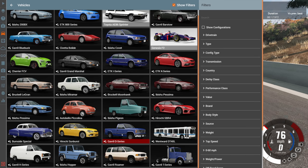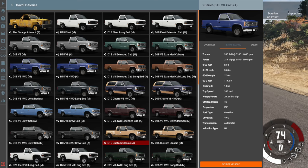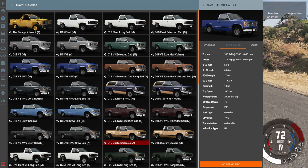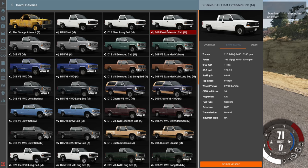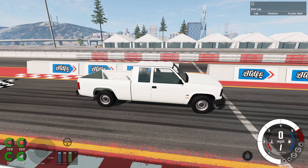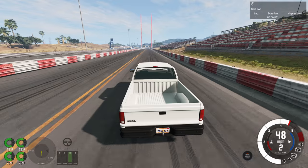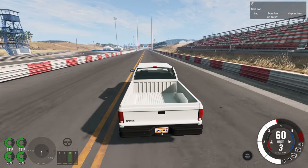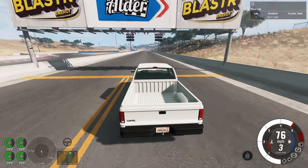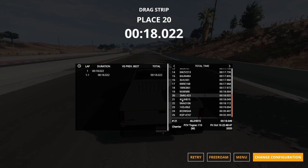Next we're going to the D-series. I think it'll be slower than the Hopper and Roamer because some versions get really heavy without an engine upgrade. The first is the D15 Fleet extended cab — the heaviest version with a 165 horsepower engine. It has a manual transmission which helps, otherwise it would probably add a second or two. It got a little bit of pep to it and crossed the line in 18.022, the slowest production vehicle driven so far this video.